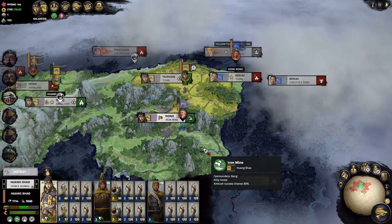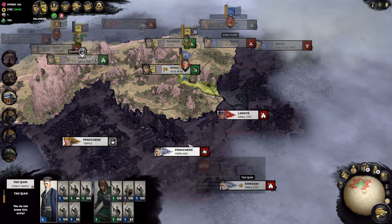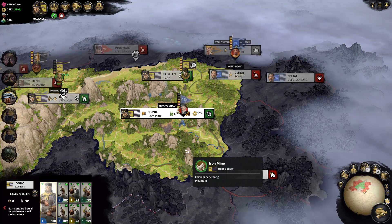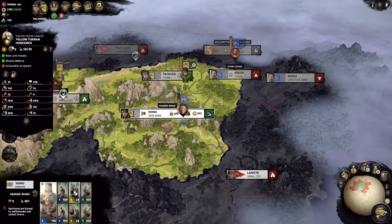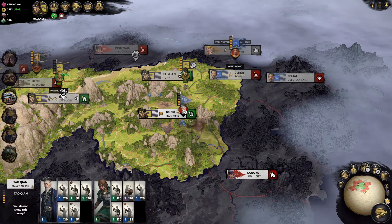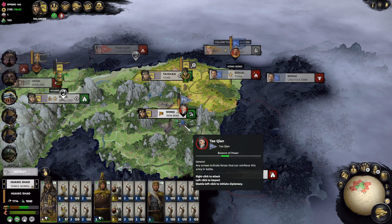Unfortunately, we are still surrounded by enemies from all sides as Tao Tian's army has now come off from Langya. He marched quite a long way to come after us. It's not a very strong force, but I'm still a little worried whether our garrison at the Iron Mine can handle them. It's a very decent garrison — men of the forest, yellow turban horsemen, and yellow turban spearmen. These are all medium, pretty elite units. So we could just let the garrison do its job, or we can turn our army around to destroy them first.